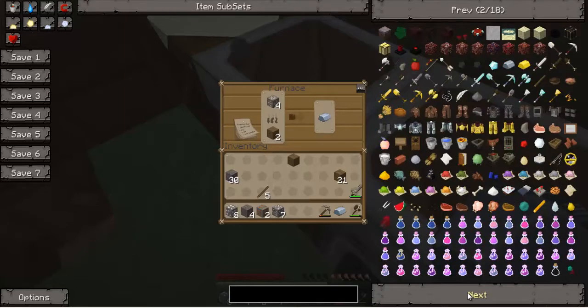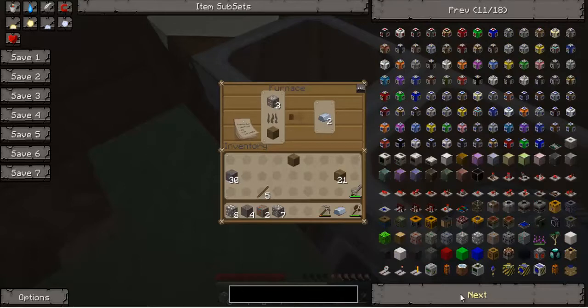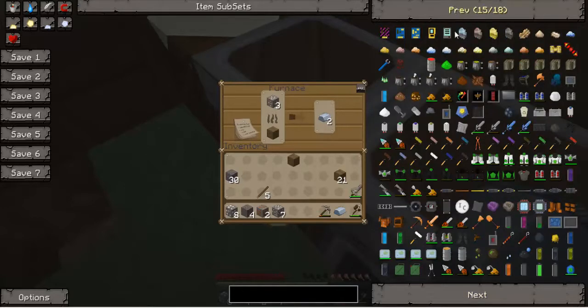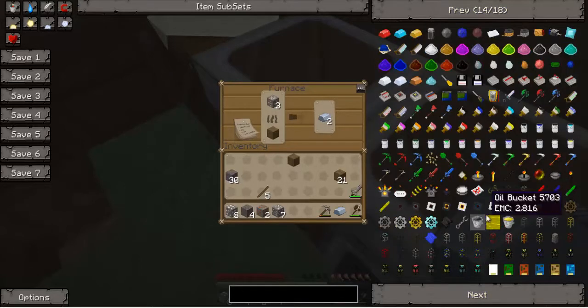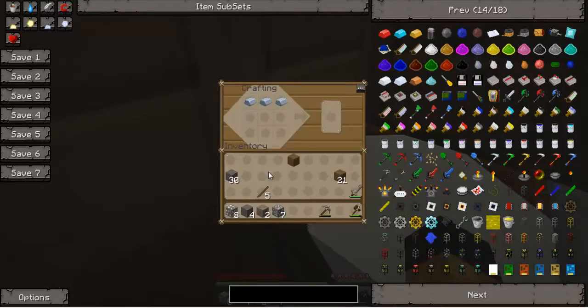As you can see, I don't have enough items — some cool items from the Technic Pack. There are a lot of items. Eighteen pages on full screen — what the fuck? That's really a lot.